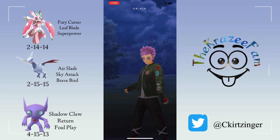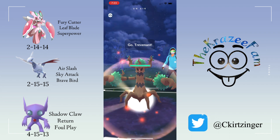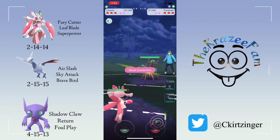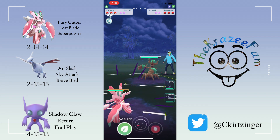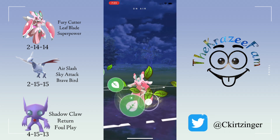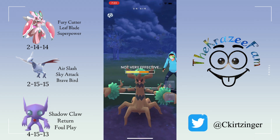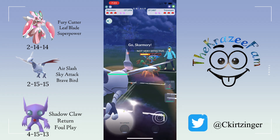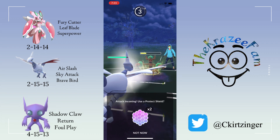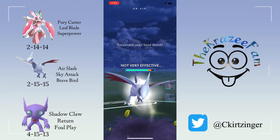Into the next battle — Lurantis into Trevenant. Kind of a mixed lead. I'm doing super effective with the Fury Cutters but I can't really hit them hard with any of my charge moves. So I fire up a bunch, go for a Leaf Blade and see what the shield does. I let it go and switch into my Skarmory. I called the Seed Bomb, yes.